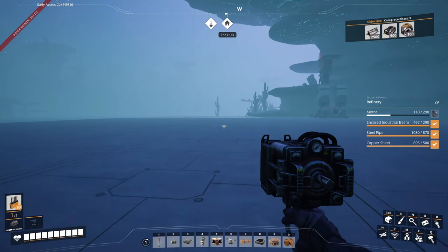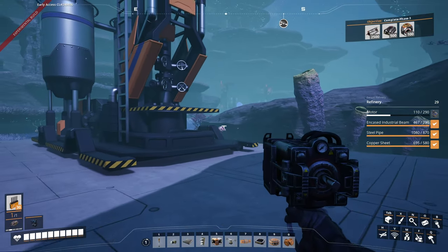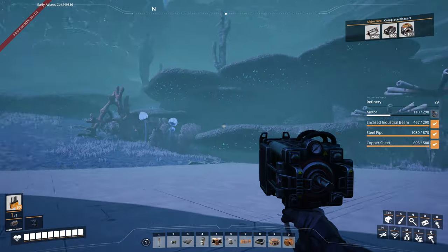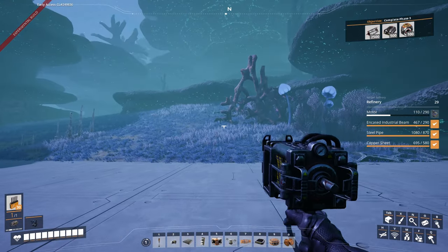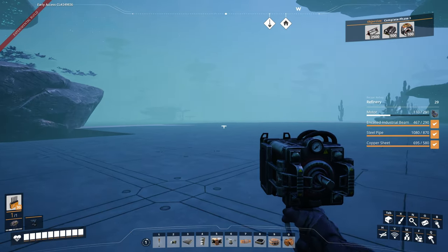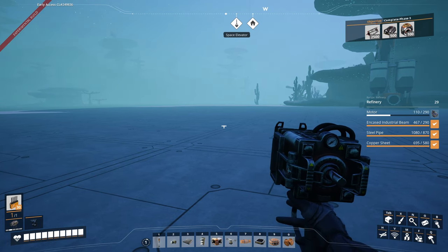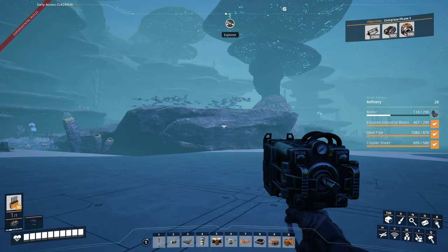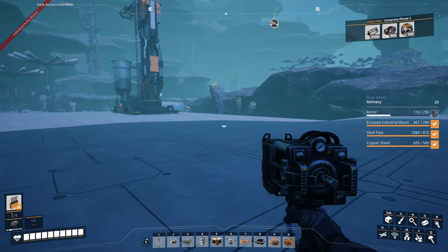Hello ladies and gentlemen, welcome back to another episode of our Satisfactory let's play. We're over here at the oil field. I've laid down some infrastructure, I've got the oil extractors laid down. Unfortunately there's a lot of oil here and we don't have the means to transport it currently. So what I'm going to be doing is building a small temporary factory — I'm building a lot of these temporary factories — but this one is just going to produce some rubber and some plastic for us.